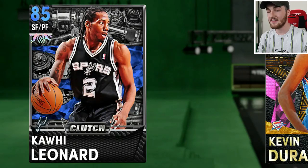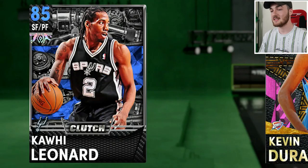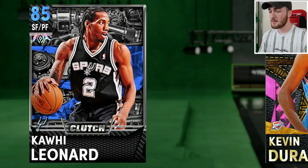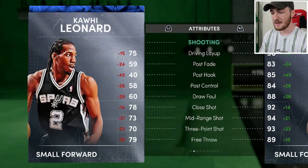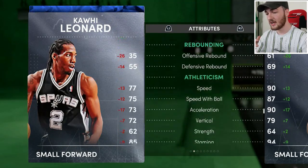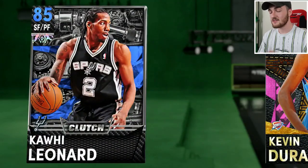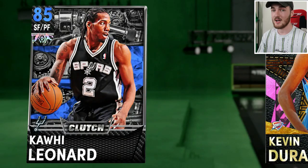Coming in at number 10 we have Sapphire Kawhi Leonard. This is a pretty outdated card — he's a small forward that's a really good defending card. The reason I wanted to add him is because of how cheap he is: you can get him for 1k MT, I even saw one recently for only 900 MT. He's got a bit of mid-range, can take it inside, really good defending, 13 silver badges and 8 bronze. Super cheap and a pretty solid card.